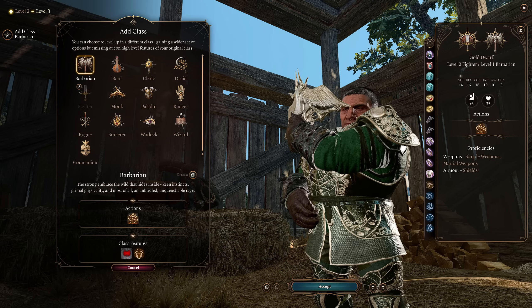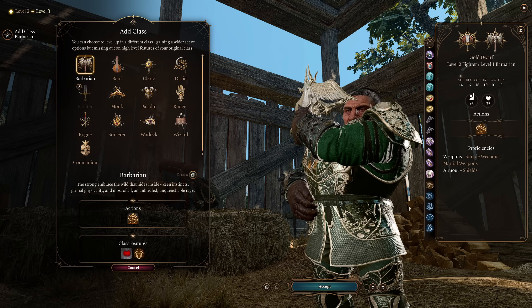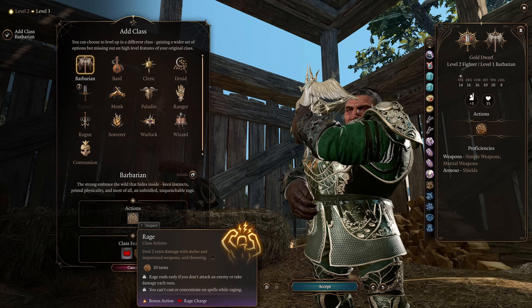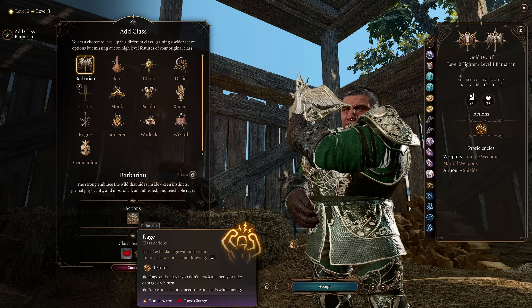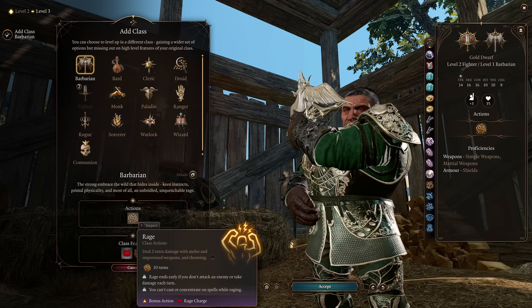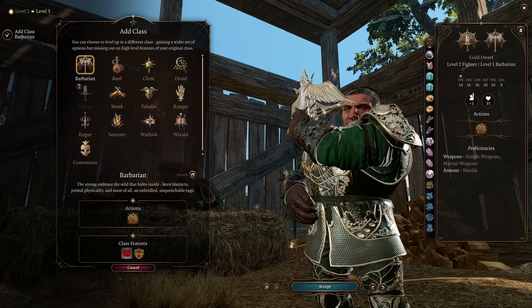Regardless, we are going into Barbarian now. You can take these levels in any order as long as you start with Barbarian or Fighter first. Barbarian is going to be our main class for this build, giving us Rage — which is going to give us a boost to throwing damage. The grenades do their main damage through their explosion radius, but you can still lob a grenade at someone, hitting them on the head before it explodes for that extra bit of damage.